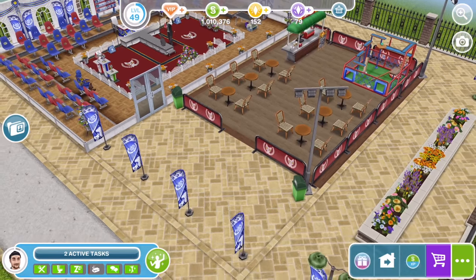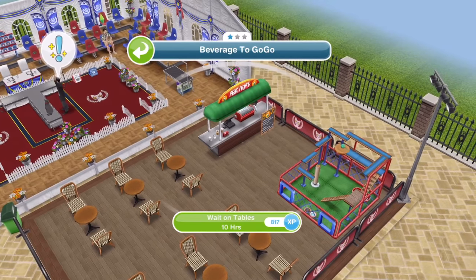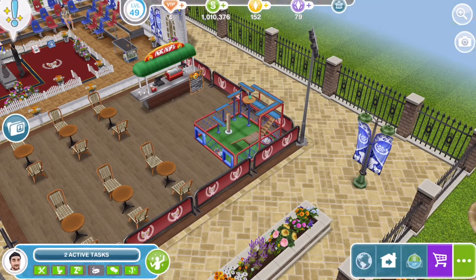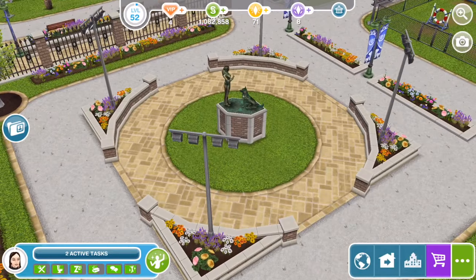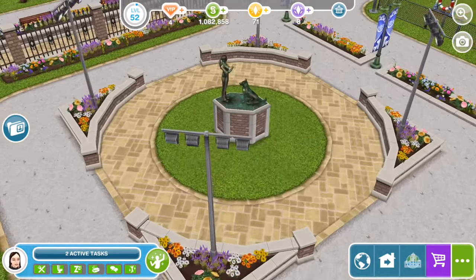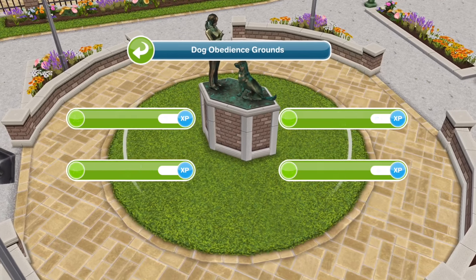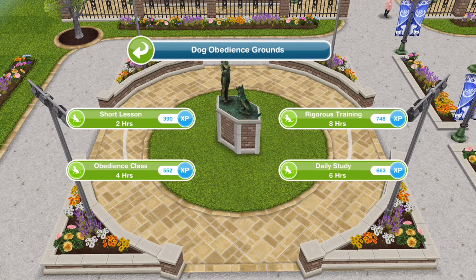The little cafe has finished being built. Let's click on it — this looks nice. We can wait on tables for 10 hours or use the cat run. Also, as well as the dog agility and the cat walking hobby, there is also the dog obedience hobby which is done at the grounds with the nice statue. If you click on the statue there are four different options: short lesson two hours, obedience class four hours, daily study six hours, and rigorous training eight hours. I'm going to get on and complete the dog obedience hobby as well as the cat walking and the dog agility.